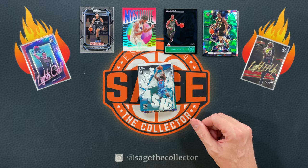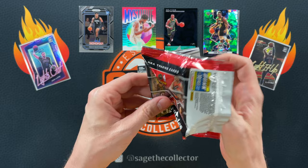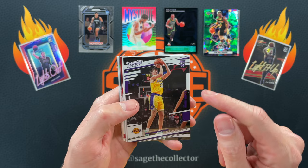On to a little 2021 Chronicles — definitely guarantee to pull some rookies. One of the only Austin Reeves rookie cards you could actually pull is out of Chronicles. We're gonna put that up on the board.